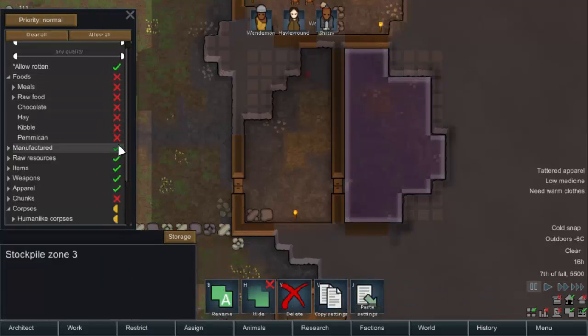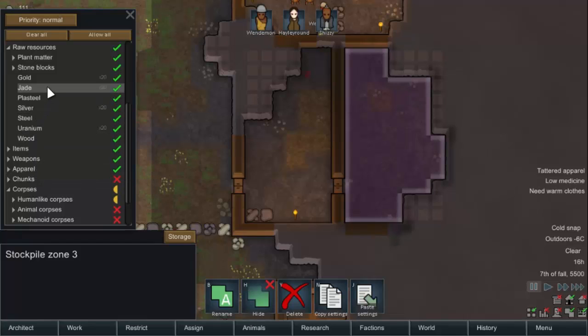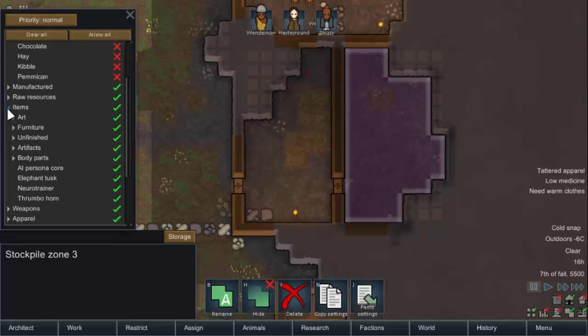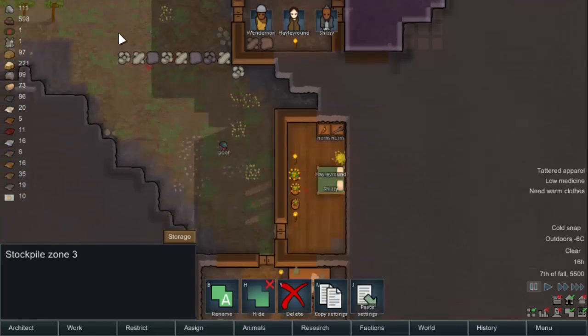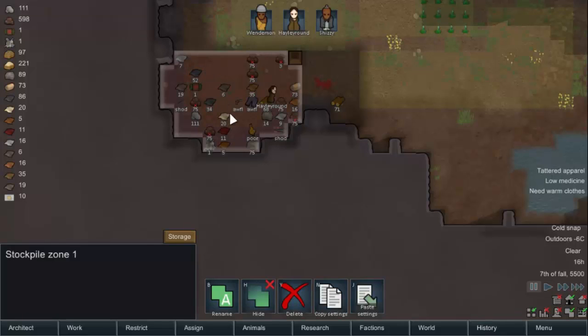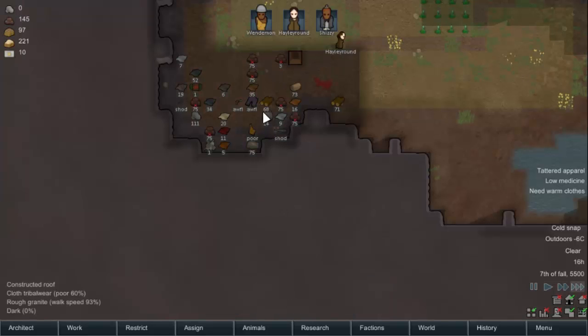We'll take food out of that — should we leave manufactured? I think for now we will. More resources — definitely yes, we want more resources in there. Items, yes — weapons, apparel, we'll have all that in there. We'll add chunks and take out corpses. We'll make that one important. So that's going to move most of this stuff up. In fact, we're going to get rid of that storage zone now and everything's going to get moved up.